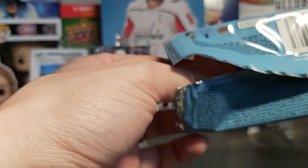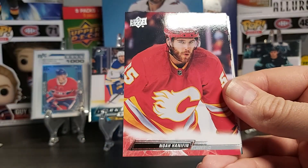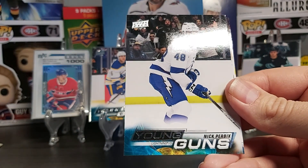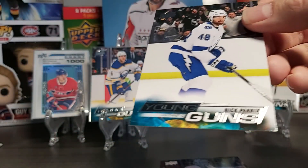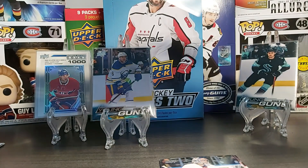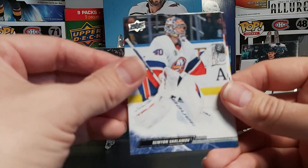Last pack — there will be a young gun in this one. Supposed to have six young guns. Dawson Mercer second year, Jamie Ben, Noah Hannafin. There you go — young gun of Nick Purbick, sorry. There you go, this is our sixth young gun. Didn't get any French young gun, but I'm okay with that.